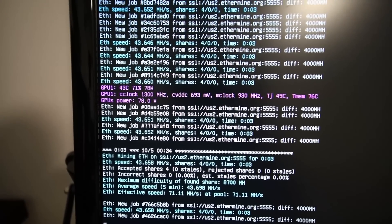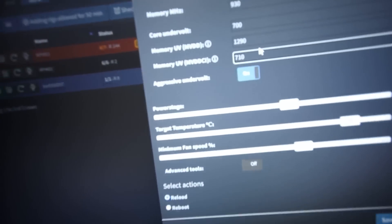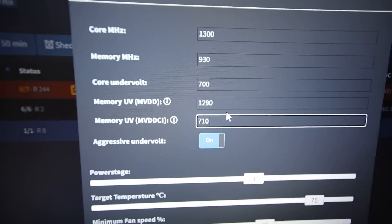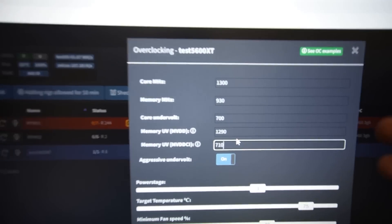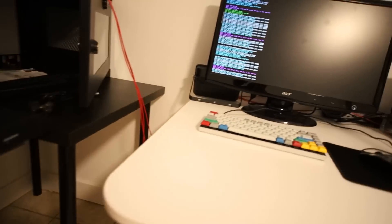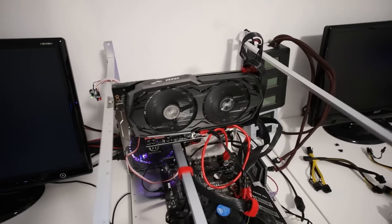I like the different voltage options in simplemining.net — the MVDD and MVDDCI features. I know HiveOS has a similar feature, so we're going to try that right now. I'm happy with simplemining.net — we can achieve really awesome numbers there. Let's try HiveOS.